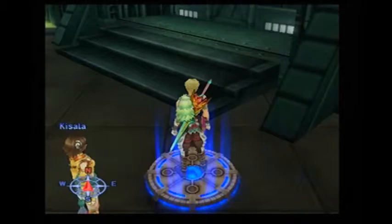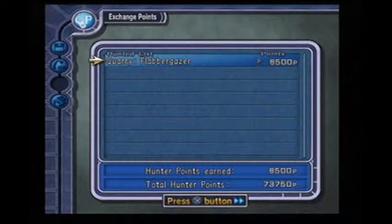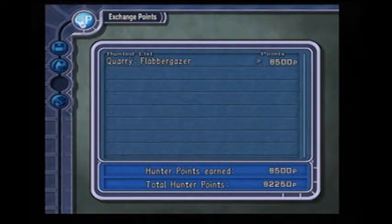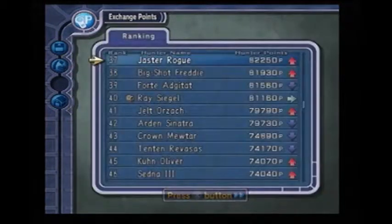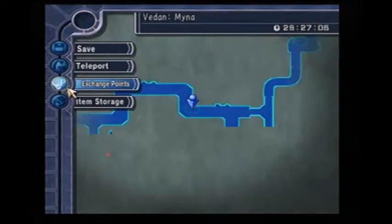That was Flabbergazer. Also, when you're done fighting Aquari, you gotta exchange points. As you can tell we're getting 8,500 from Flabbergazer, so that brings our total up to 82,250. We went from 41 to 37, so we'll be able to get the rank 40 reward. We get a Deep Squid — that's Prestige — and a Hunter Coin.